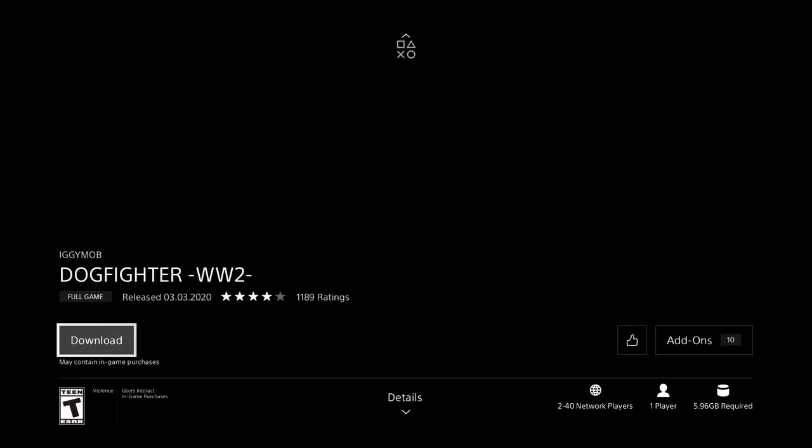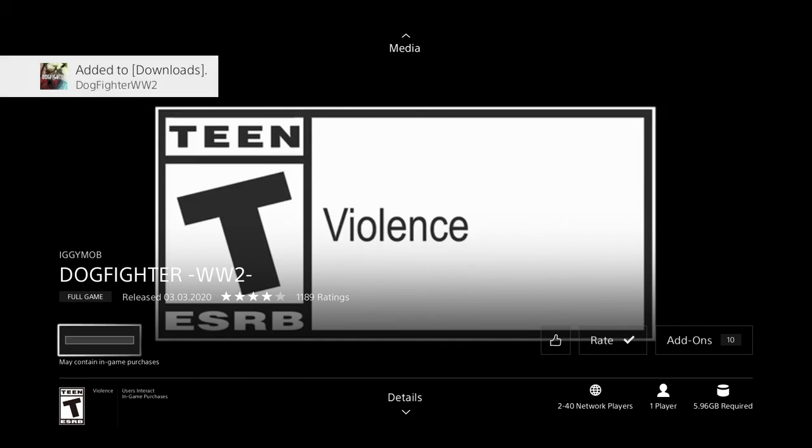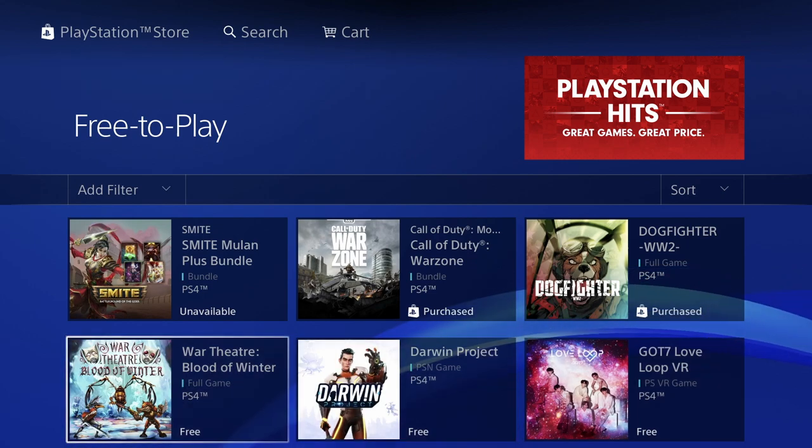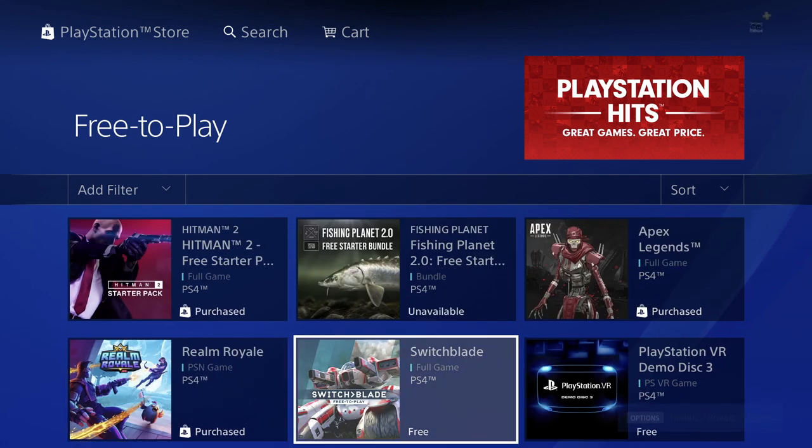This is the full game and it's free, so let's just click on it. From here you should see this screen and then you should see 'Download' - just press X right there and it's gonna start downloading. A lot of these games are pretty big; this one's 5.96 gigs so it will take a while, but we can go ahead and keep downloading other ones.